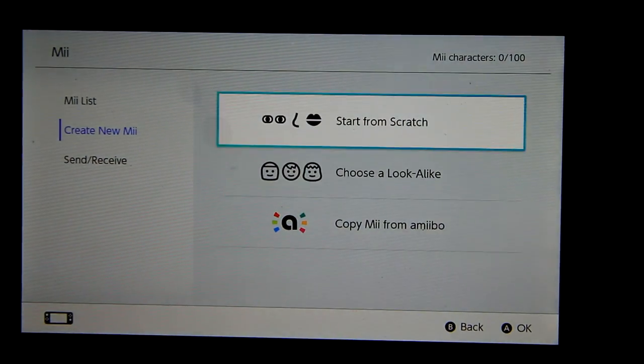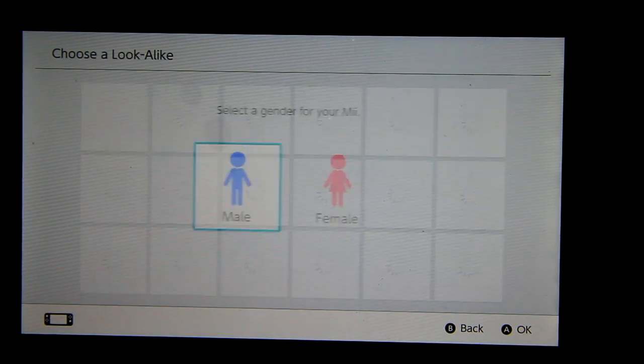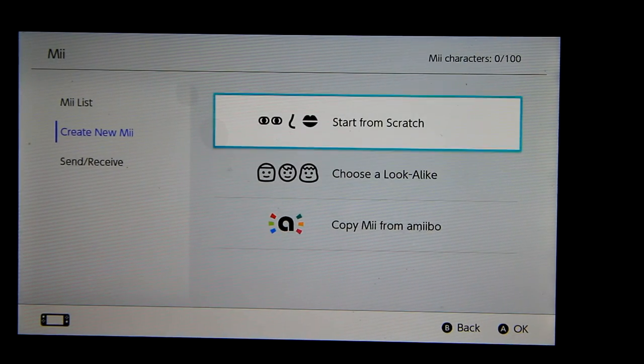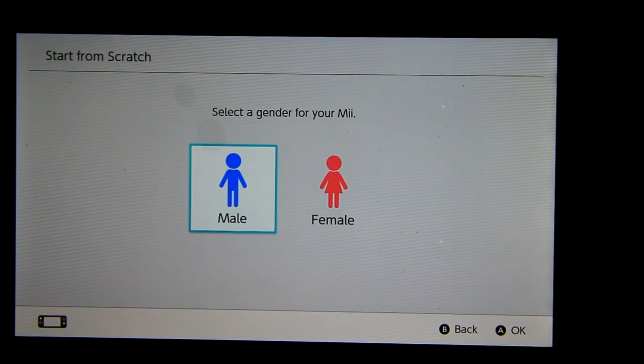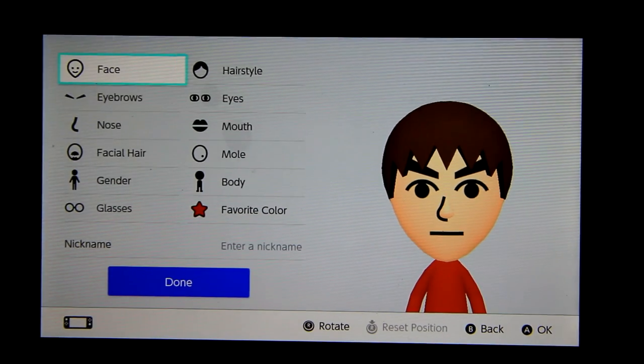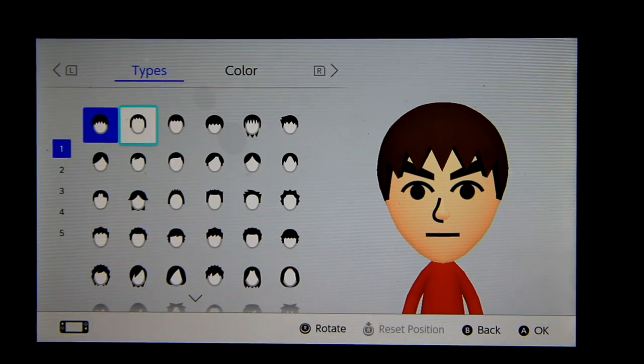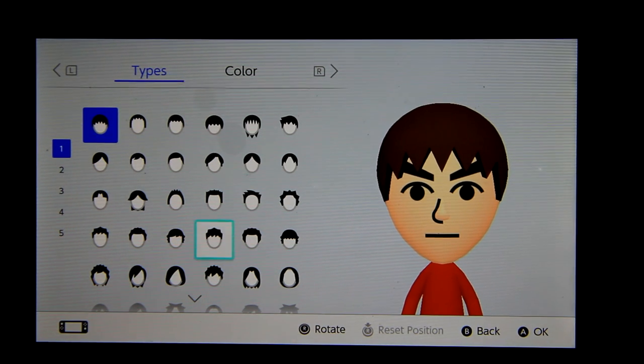Choose a look-alike, start from scratch, or copy Mii from Amiibo. We're starting from scratch — we want to go male because I'm a male. And let's get this ready. Hairstyle. You guys know how I look. Let's see if they've got it here — a little updated. Oh, there's variations!